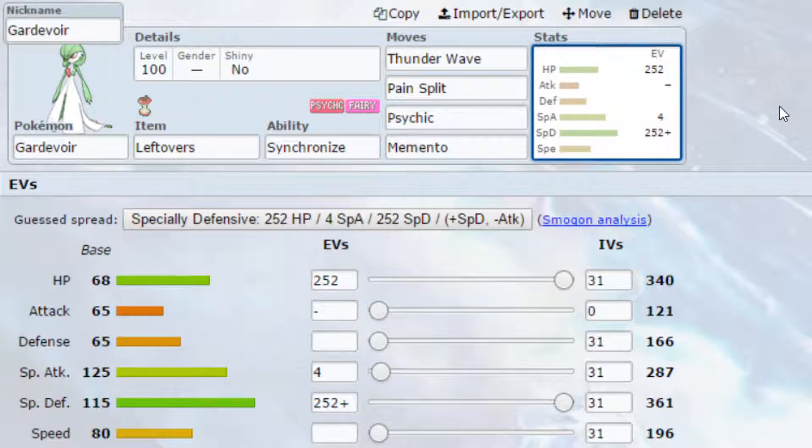You've got Pain Split, which allows you to do a little bit of health maintenance while dwindling down the opposing Pokemon. Just be cautious — if they're low on health and you're high on health, don't use it, because it will have a negative effect on you. Psychic is your coverage move, though you could go for Moonblast if you want. And then we've got Memento, just in case you think you're about to go down — it takes down the Special Attack and Attack of the opposing Pokemon, or can nullify a Weakness Policy activation. EVs are max HP and max Special Defense with a Calm nature — more Special Defense, less Attack — and 4 EVs in Special Attack to boost Psychic slightly.